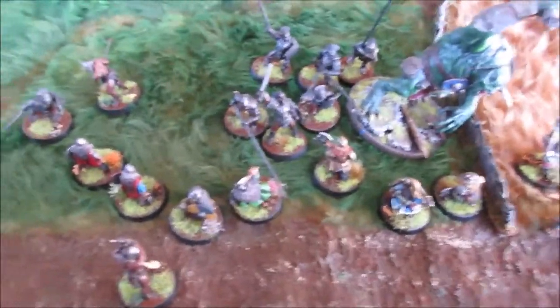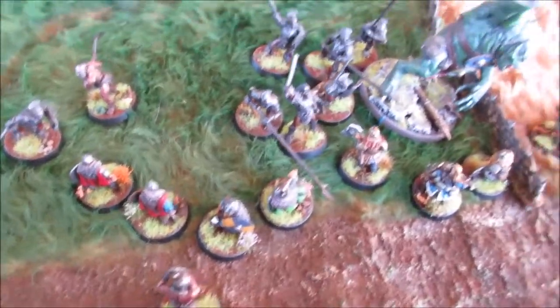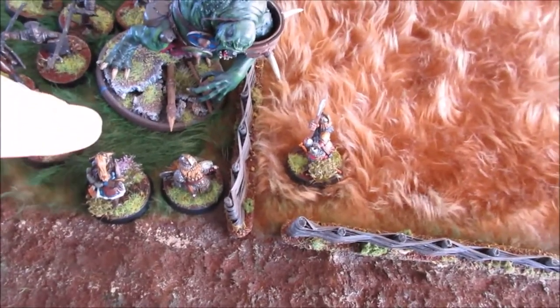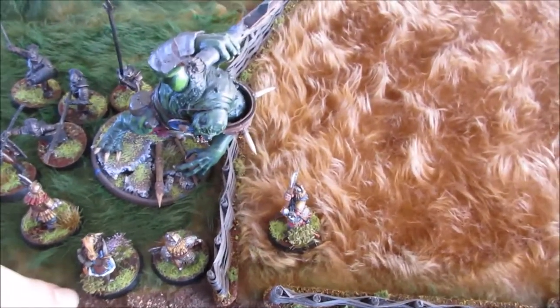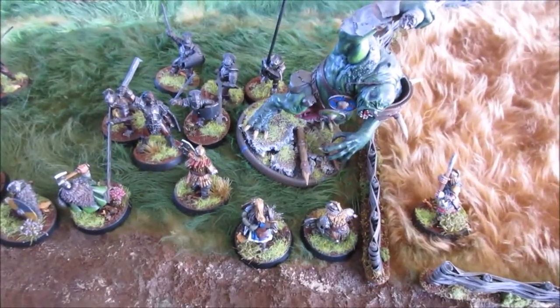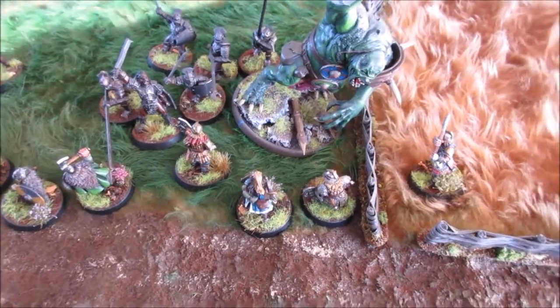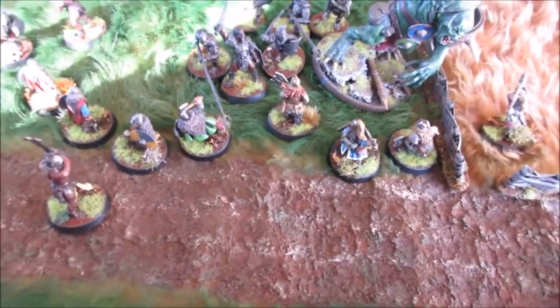The first round of combat wasn't too bloody — we lost one Kazagard, and two Berserkers died from some lucky rolling. The troll won the fight but failed to inflict wounds; however, his pike support managed to wound Mirren, who didn't save it with his fate. He's down to one wound. I'm not sure what to do with my archers, so I think I'll just charge them in as warriors. It's going to get messy for the dwarves.